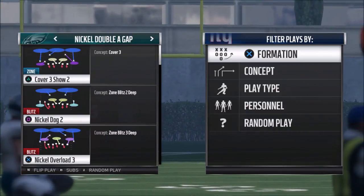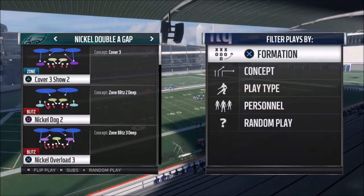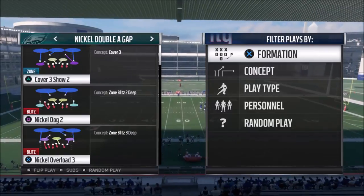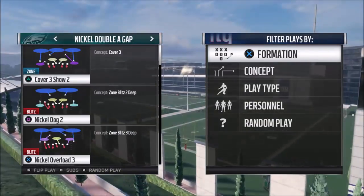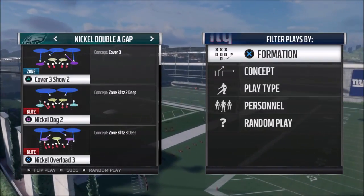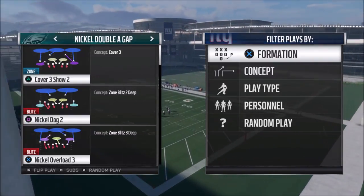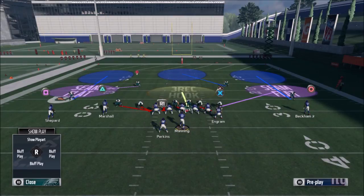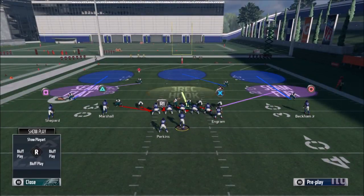The first play I'm going to show is a real simple one — it's the Nickel Overload 3 at the bottom, cover two. The Nickel Dog 2 from last year was a monstrous blitz, but cover two is not that great this year, so that's not really doing what it did last year. Cover three I think is better, and man coverage is way better this year.